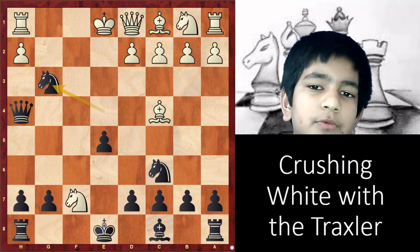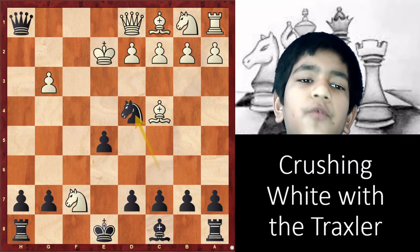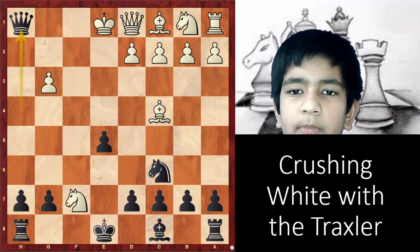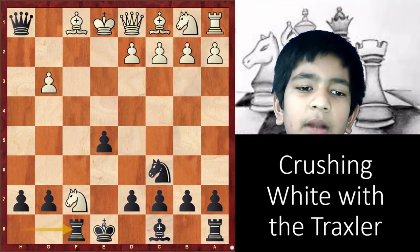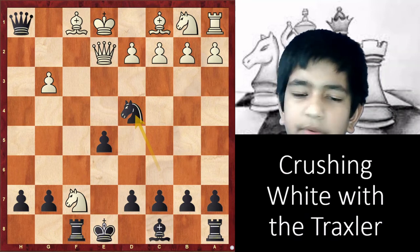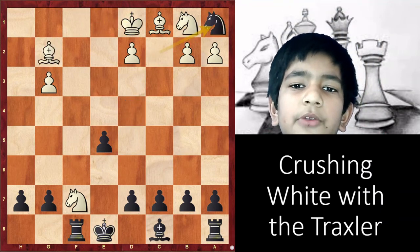What if he takes the knight instead? Then we take this rook. If Kxe2, then after Nd4, you lose the queen since the king has to move and you can just take it. So white will play Bf1. Now you play Rf8, taking advantage of this open file. White will play Qe2. You play Nd4, attacking the queen. White is forced to offer the exchange. You accept it and then play Nc2, after which the king moves and you take this rook.